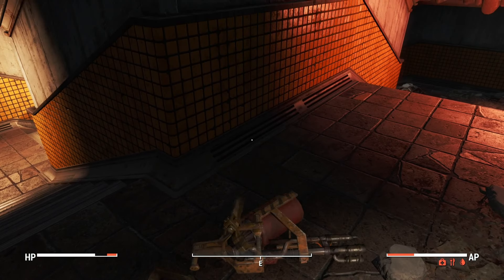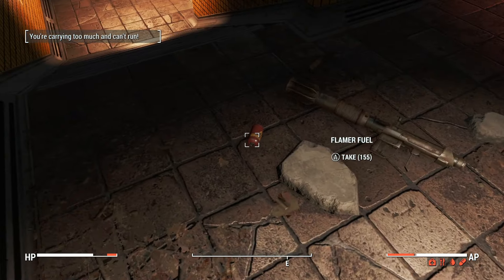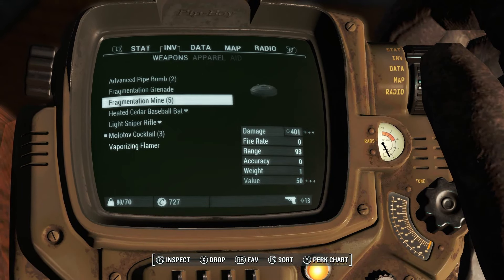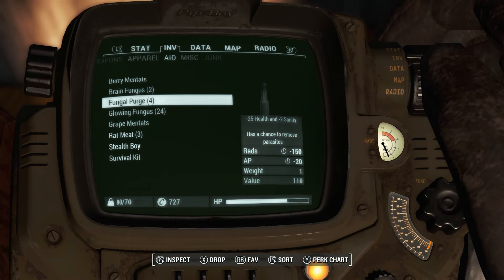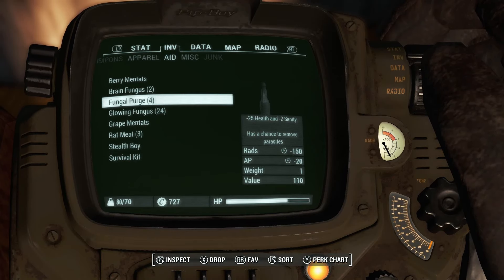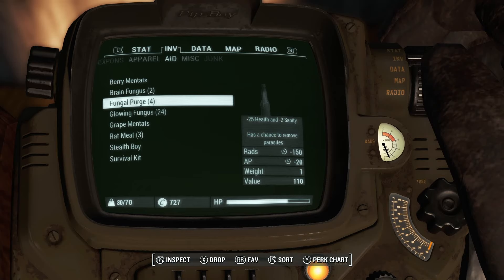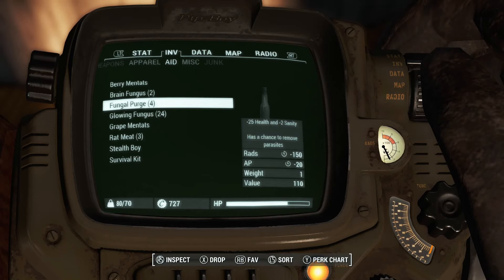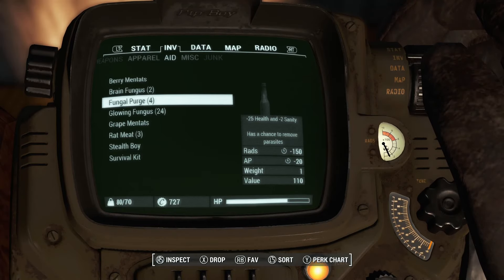Locksmith learned. In terms of the weapons, we're going to be taking this vaporizing flamer and all of this flamer fuel. Unfortunately, that means we're going to have to probably leave something behind. We've been carrying this fungal purge around with us, which is great but weighs us down a lot. I think we're just going to have to leave them here for the time being - we can always come back and get them. They're not going to disappear.